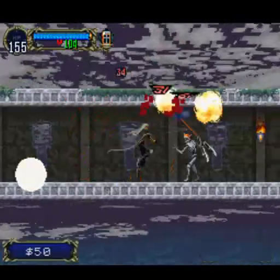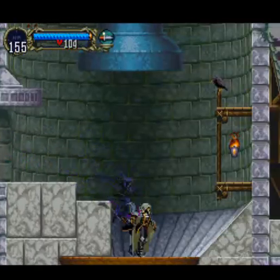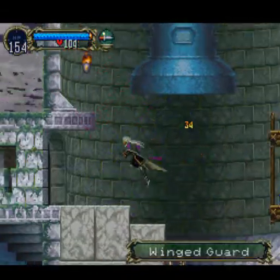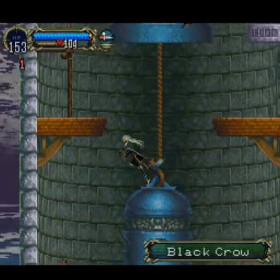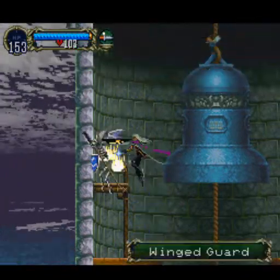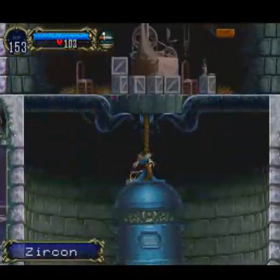Wow, I'm getting potions and stuff. Now we're going to make our way up again. The birds are being generous by giving me some jewels. I'm guessing the sword also helps drop rare items or something. And now we got a Zikron. Keep on going this way.